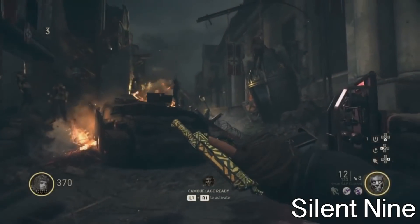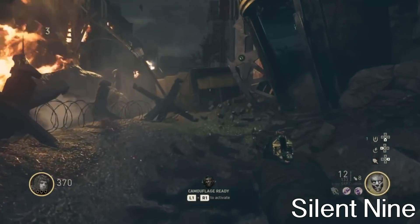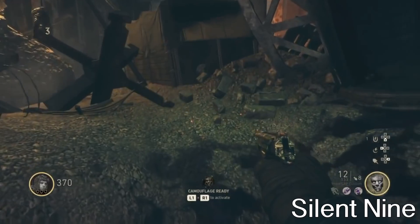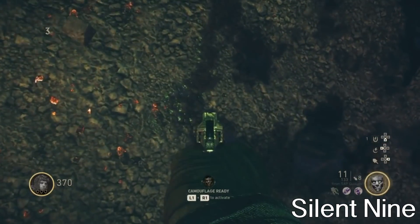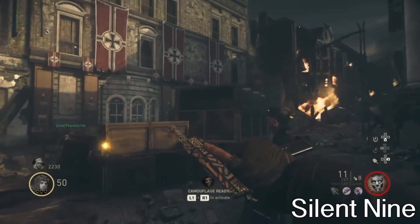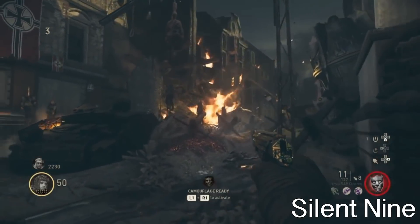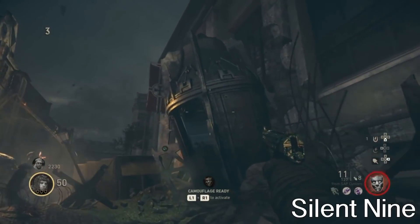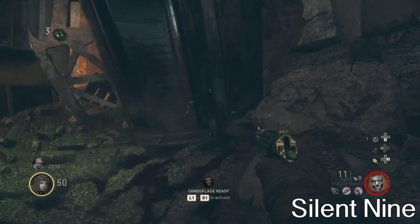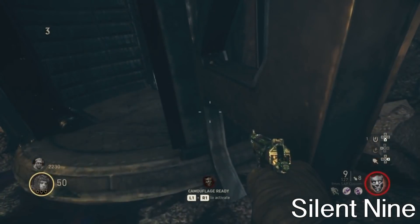So the first thing you want to do is get 2 people, just like I said in the beginning. And then you guys want to have one person come all the way over to his blood and stand in this blood. As you guys can see, I'm shooting exactly where you want to stand, and you want to stand right here. And then you guys want the other player to go all the way over to the door, and go to the right side of the door, and crouch. I'm just showing you the door, and you guys just want to go right here and crouch, and make it so you can't stand up. And once you can't stand up, you know you got it.